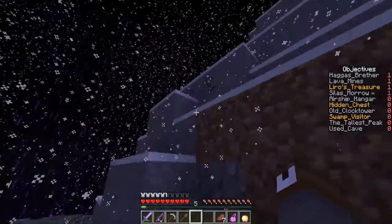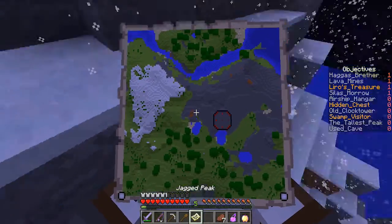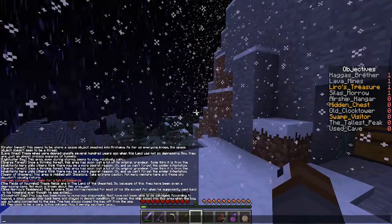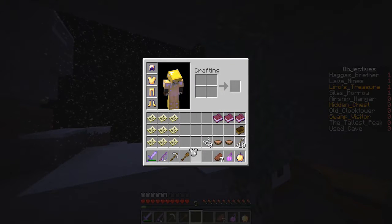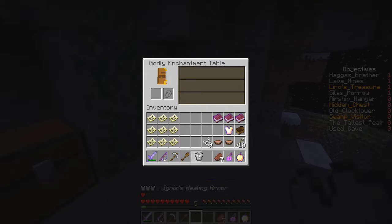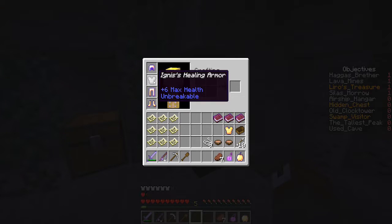This looks like the tallest peak. Jagged Peak. This used to be a very active volcano — now it merely splutters lava. Ignis' healing armor — if we put that on, we get extra hearts. Godly enchantment table — I'm enchanting, but we need lapis. Oh well, we'll just put this armor on for now. Wait, if we take it off, it deletes the hearts.